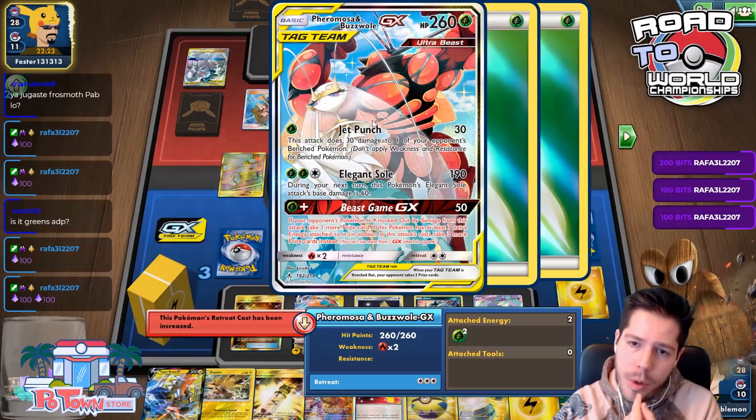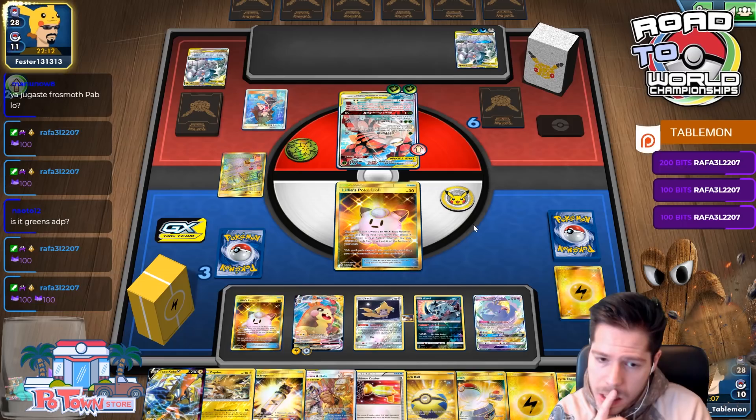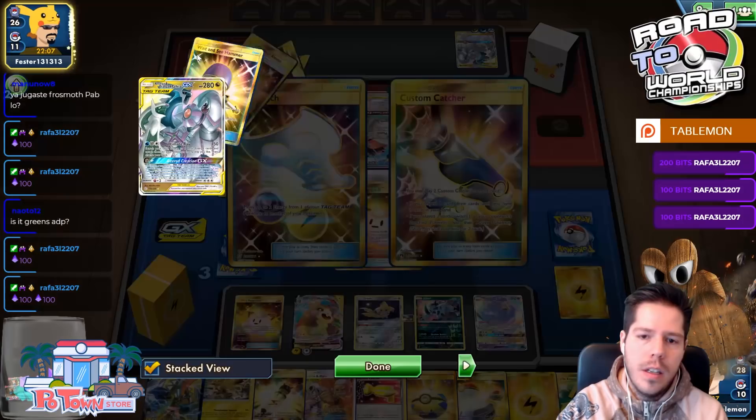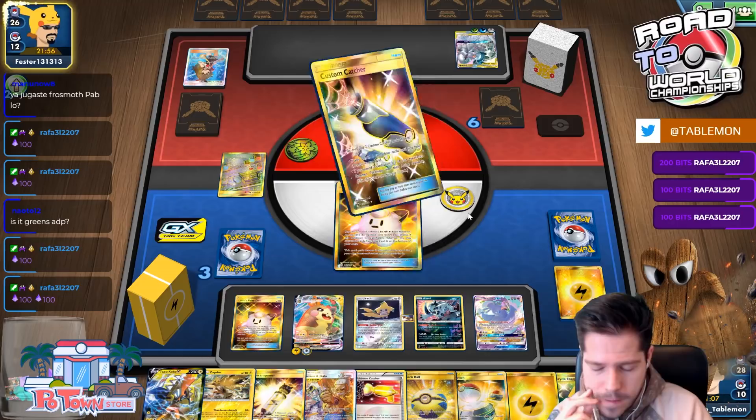There's the Green's. They can Elegant Soul for 220 — I'll be fine though. Is there any way for me to get four Custom Catchers here? That would be insane. Tag Switch and Custom Catcher — three prizes on the Oricorio, that's fine.